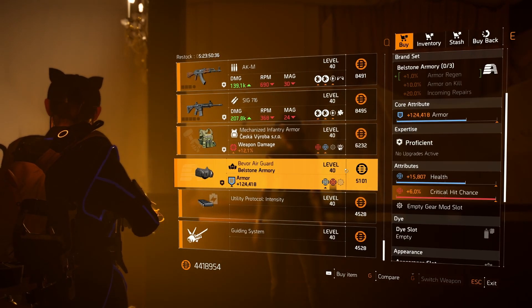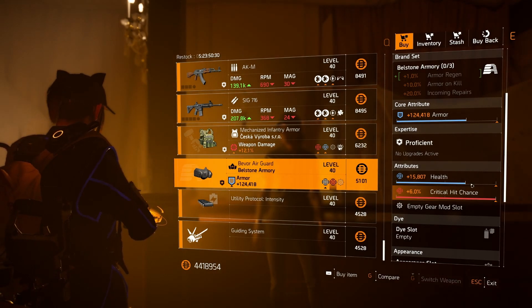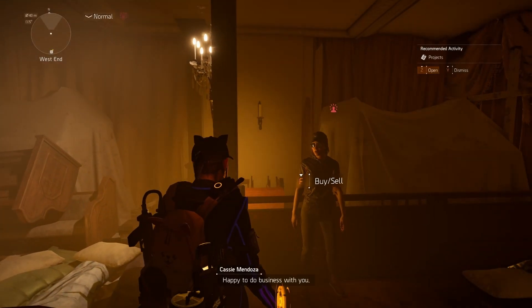We've got a Seska chest, which is trash. We've got a Bell Stone mask — that could be okay if you want crit chance/crit damage with a blue armor core; this one could be okay. And we've got a rubbish skill mod and another rubbish skill mod.